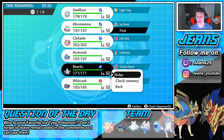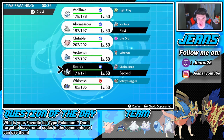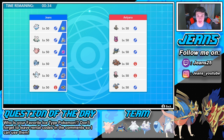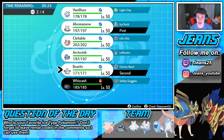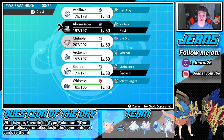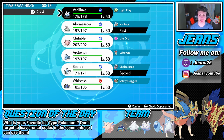I wanna lead Abomasnow, go into Beartic. Who do we go into there? Hatterene has a fire move and Dazzling Gleam. That's a tough call — I wanna get Abomasnow and Beartic in here. I don't really see him doing too too much against us. Do you have any fire moves, maybe Aromatisse? Who are we gonna go into from here — probably Wishiwashi.